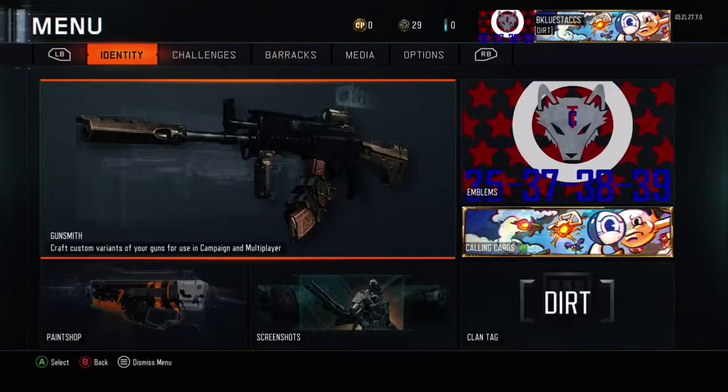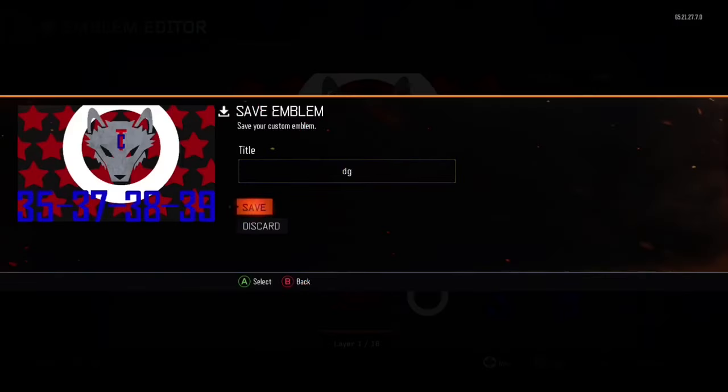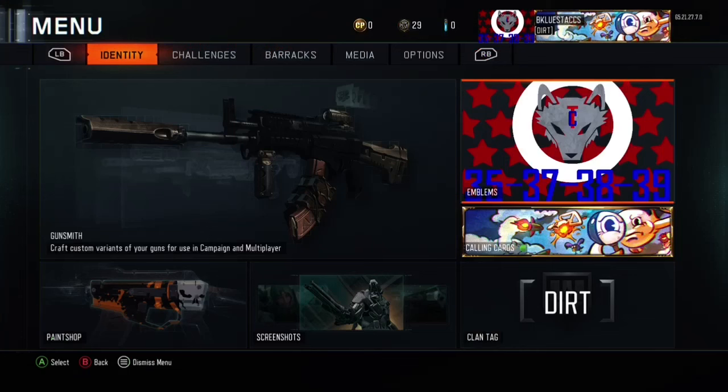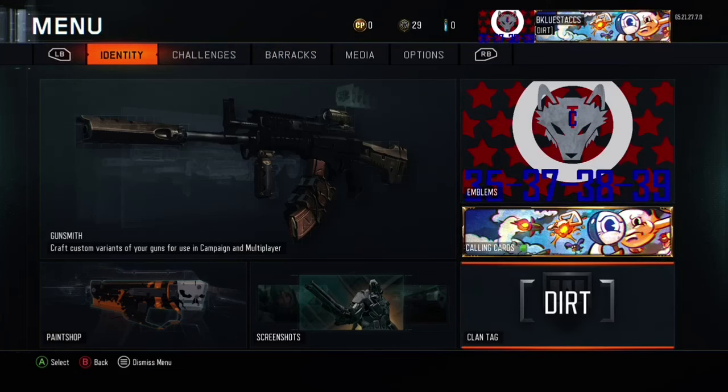If it doesn't work, you may need to change your account from Family to an adult account so that you're able to do this. But now you can see that I can use my clan emblem — I created some already — and my clan tag is unlocked as well.